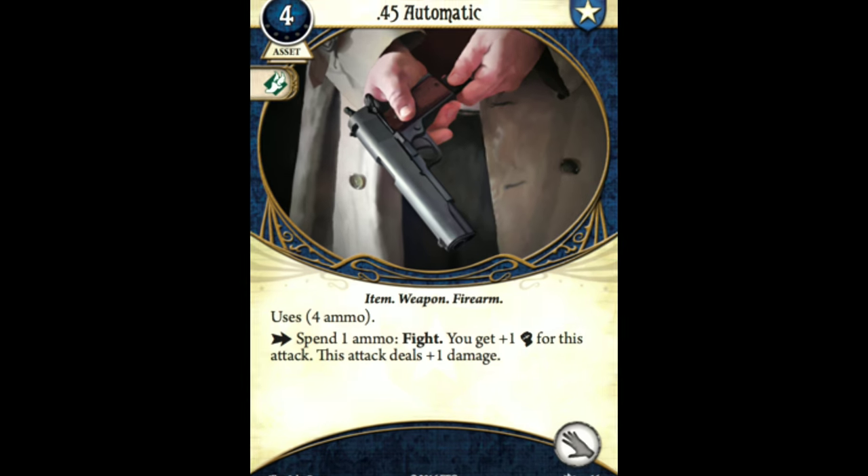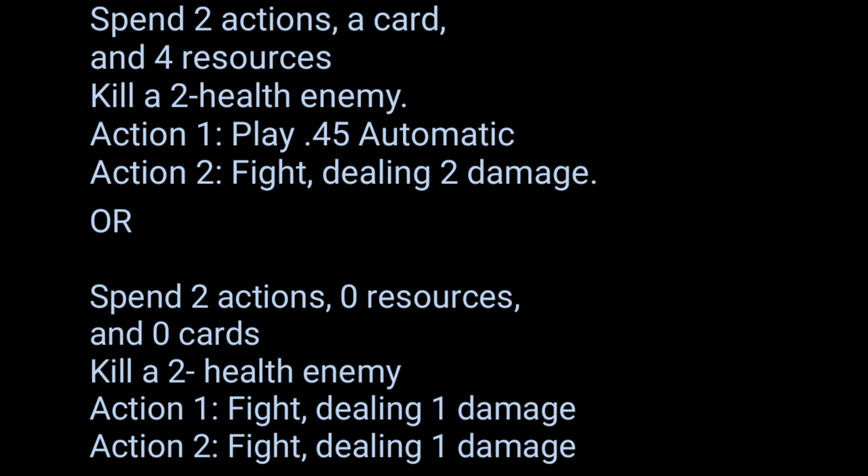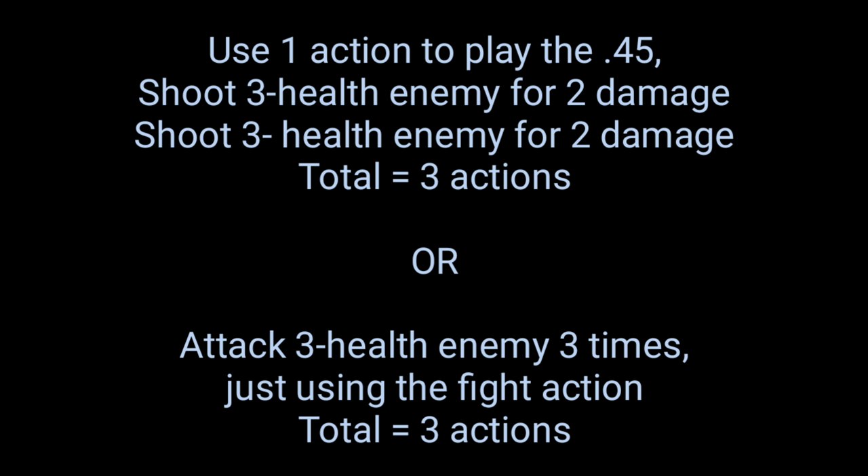In the last video I mentioned the 45 Automatic. In its most simplified form, the 45 Automatic grants you the benefit of saving you an action in combat by dealing 2 damage to a creature at the cost of one successful attack action. But unlike Emergency Cache, the 45 Automatic requires you to use an action and spend 4 resources in order to put it into play before you can begin using it. This means that if during the span of a scenario you only used the 45 to kill a 1 or 2 health enemy, you didn't actually gain any economy. If you fought a 3 health creature and used the 45 twice to kill it, you still just came up even — 1 action to play the card and 2 actions to shoot, so 3 actions — which is what it would have taken to just use the attack action 3 times.